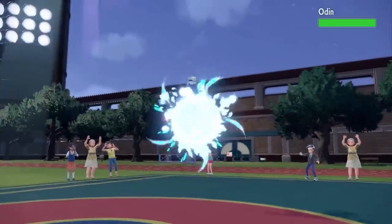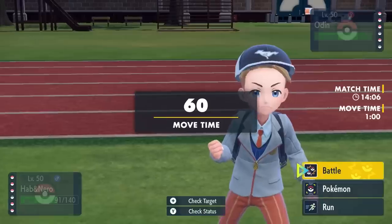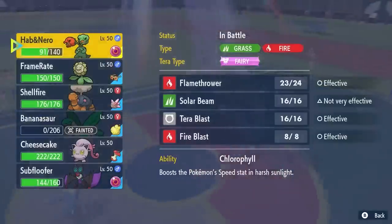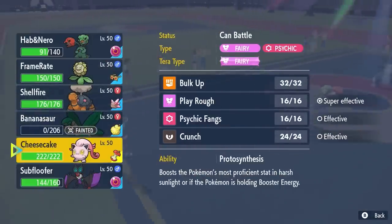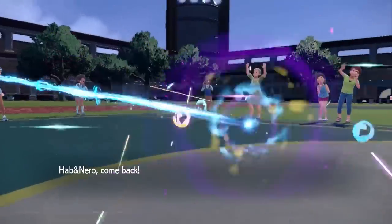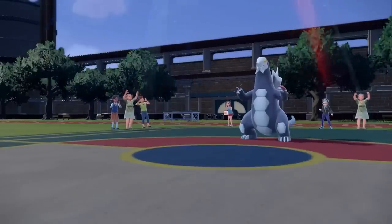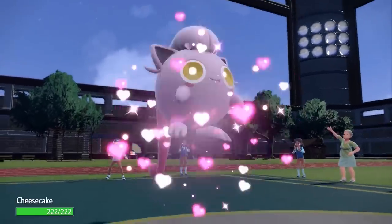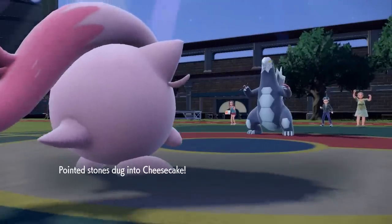He gets a free switch into whatever he wants and ends up going into the back Scalibur. However, the sun is still up and I know I can outspeed, but I'm feeling I can't just straight up grab a KO. Instead, I'm going to go right into Cheesecake — I have the perfect answer to this, and that is Jigglypuff with a Ponytail. I don't know what Game Freak was thinking when they made this Pokemon, but this thing is an absolute monster and you should definitely be afraid of the Scream Tail.